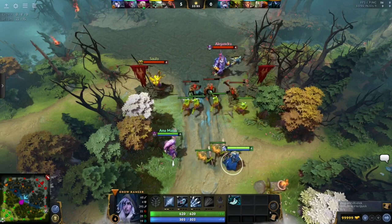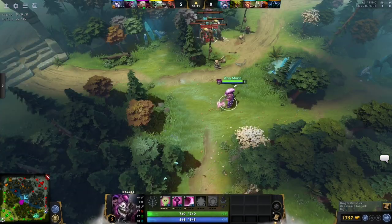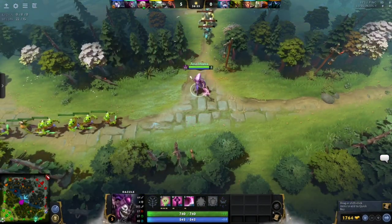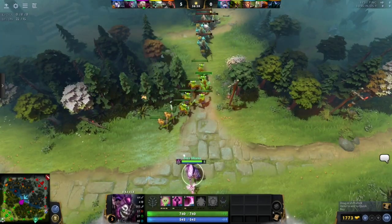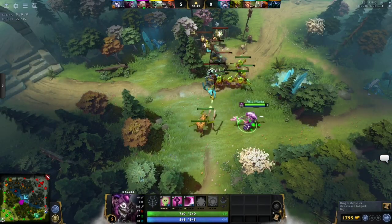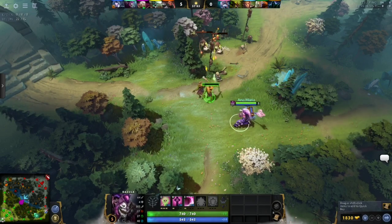If lane equilibrium is getting out of control, you may want to pull the jungle. Simply aggro the jungle camp close to your tier 1 tower as your creeps are coming past, and have your creeps attack the jungle creeps. When done correctly, you can deny a lot of gold and experience from ever reaching the enemy heroes waiting in the lane.